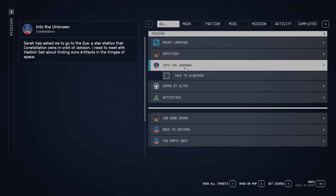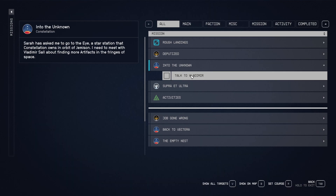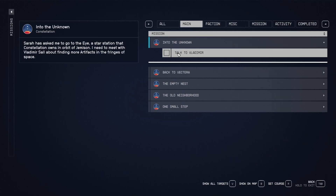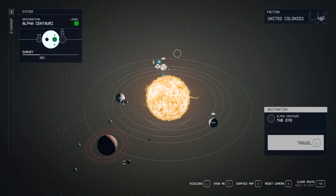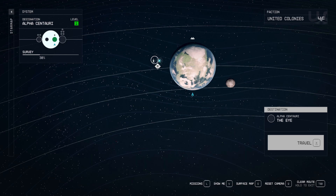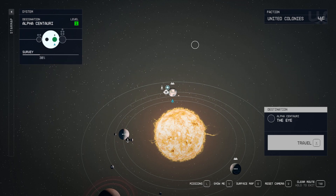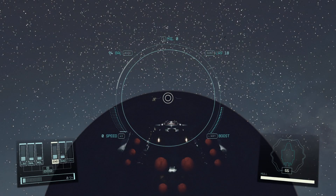I'd like to get into the unknown today and go talk to Vladimir. That's our next step on the main quest path. So that's where we're headed, which looks like it's going to be taking us into the Eye. I forgot to hit X, that's why. Too excited about starting this new episode.